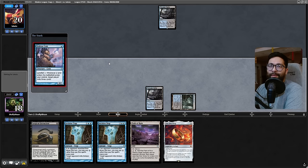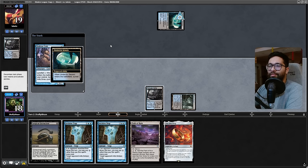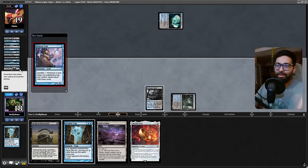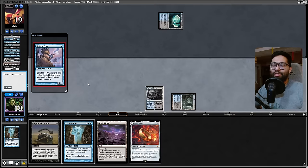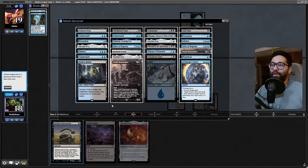Alright opponent, what are we doing here? Polluted Delta coming in — what are you going to do? If you keep it on top it's getting milled. Oh, I love that — let's put that away. Looking like we're playing Dimir Control. If we can resolve The One Ring I think we just drown them in value. I probably should have just surgicaled, but yeah — Orcish Bowmasters would have been a great hit here.